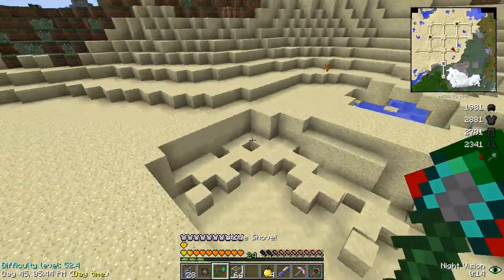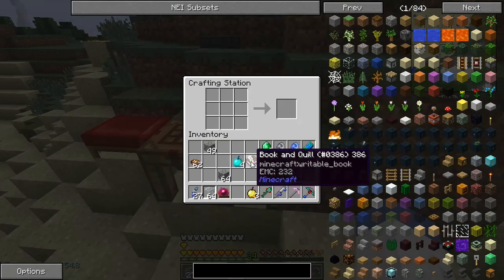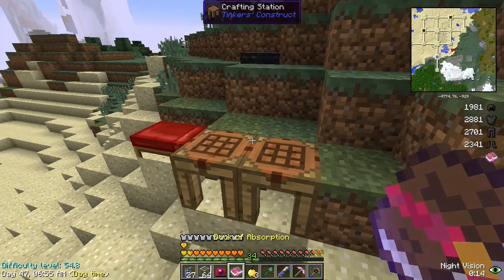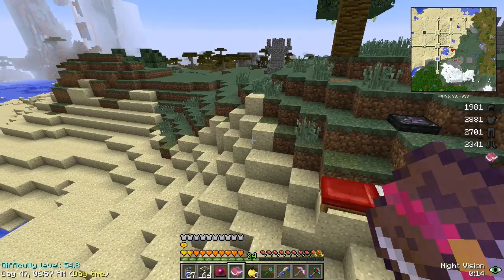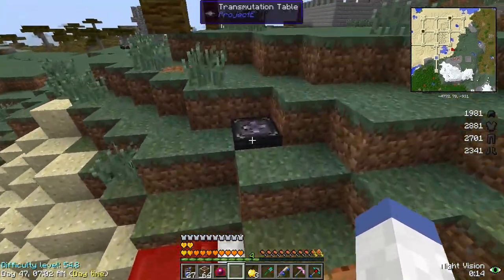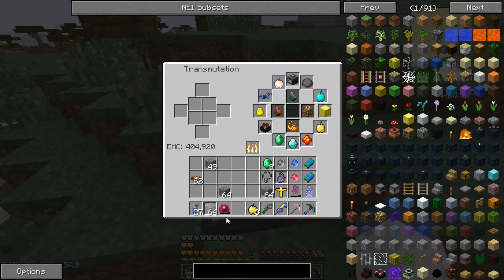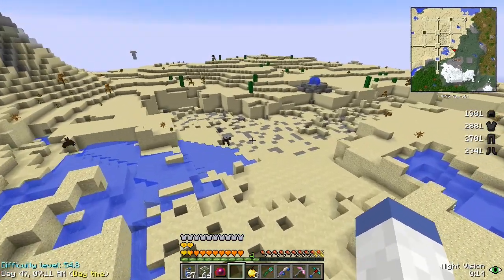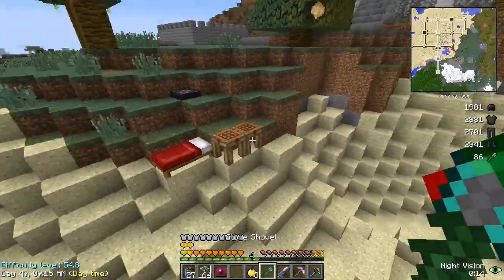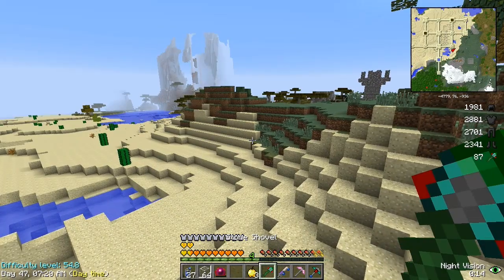I went back to my base and grabbed my transmutation tablet - it would be easier to collect XP if we were always recycling it. There is absorption heart number two! By the way, a little trick with your table: if you pick it up with your stone it will always give you all of your EMC back. Now I just need to go ahead and get 30 more levels a bunch more times.